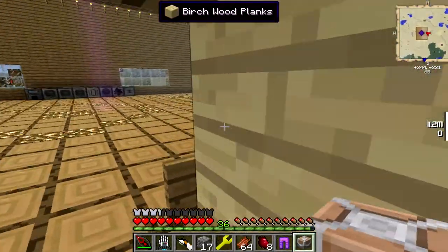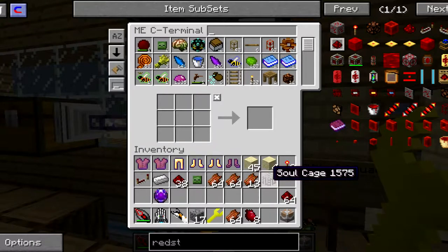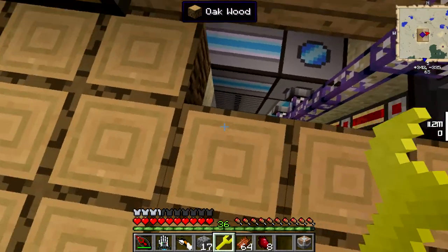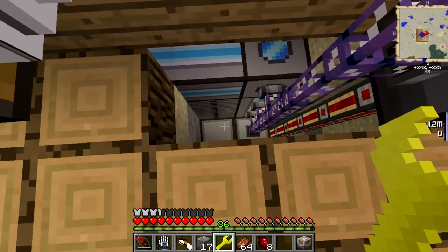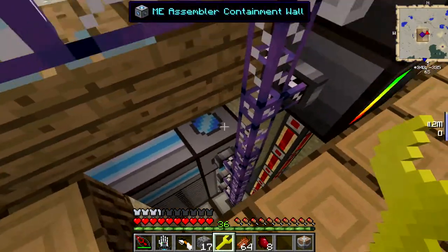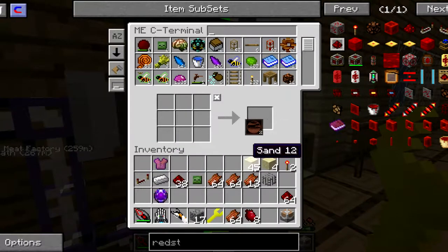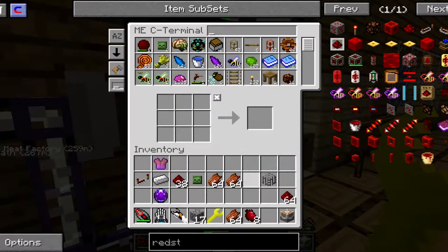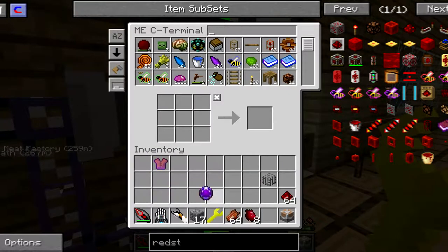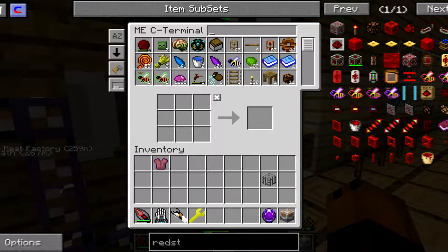I still don't know what it does but I'm just going to keep it there for now. I'm going to put this stuff back. Oh, I don't think I told you guys yet - I actually put another K-64 unit in there, right there. So yeah, I have more space now, that's why I've been getting more space. I'm going to need some liquid ducts and some more energy conduits. That should be good.